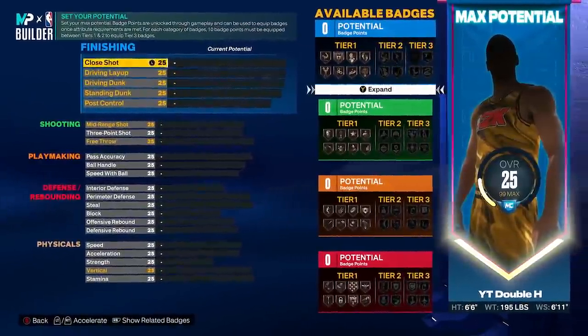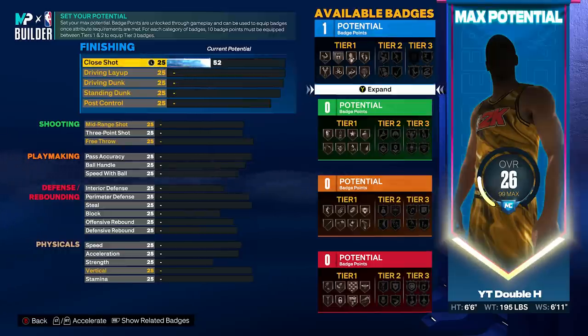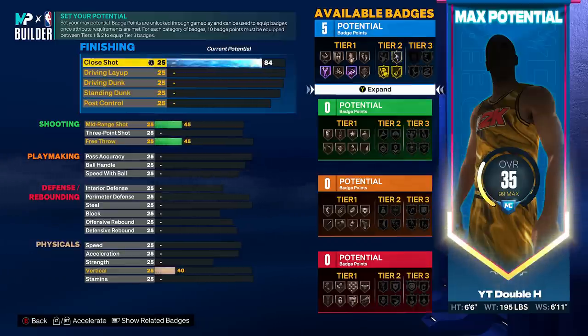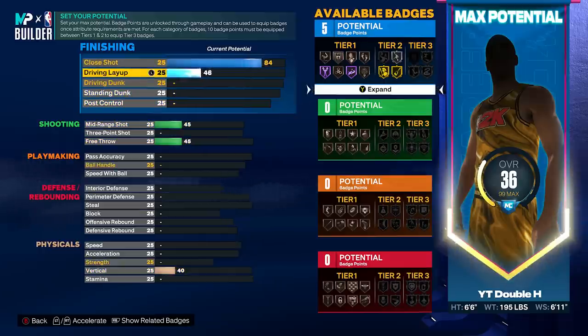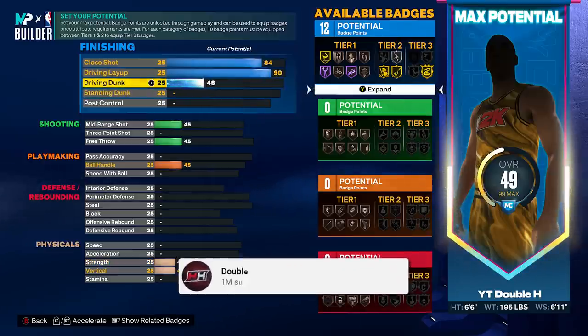Make sure to drop a like for me hooking y'all up, because this is the rarest build in NBA 2K23 — I'm actually the first one to find this as well. We're going to go through the stats and badges step by step. First of all, you're going to want to upgrade that close shot to an 84. This build is going to be a very good slasher, so if you were already going to make a slasher and you like rare builds, it's going to be a very good build for you.